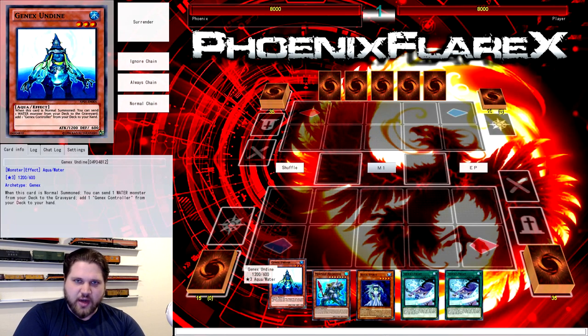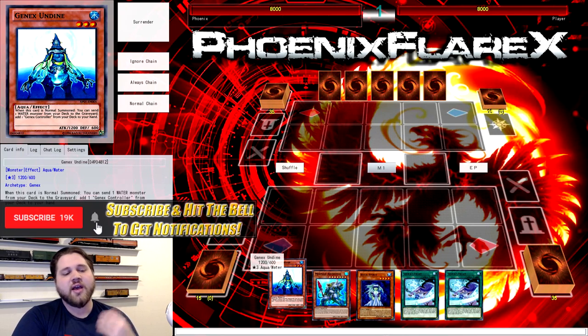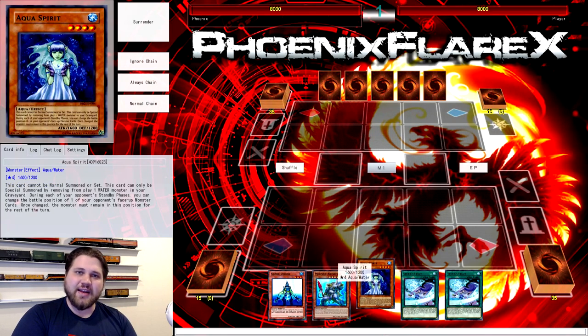This time we're not going to start with Neftibus — we're going to start with Genex Undine, because some people have been asking whether it's possible for these plays to be done starting with Genex Undine. And yes, it is very much possible, but because Neftibus is such a key part of most of those combos — adding that second Dragoons to your hand — and Undine doesn't do that for you, most of these combos just require more cards. So the combo I'm going to show you today is Undine plus Mermail Abyssmegalo plus any water monster, or not even a water monster, just any monster that can special summon itself.